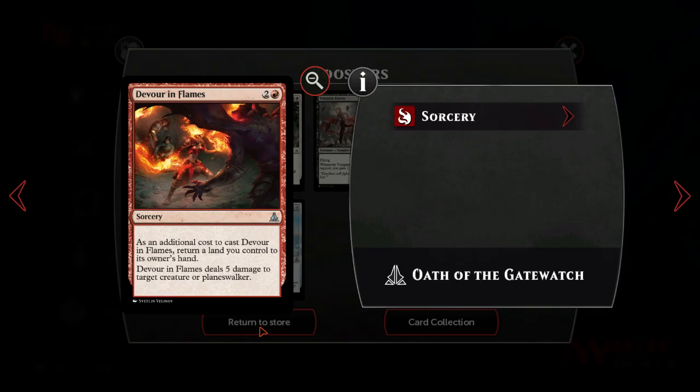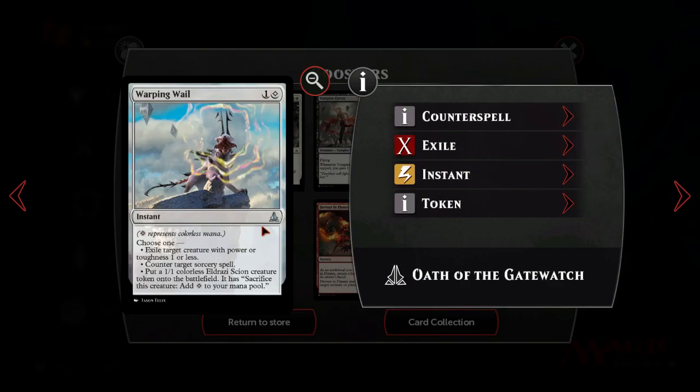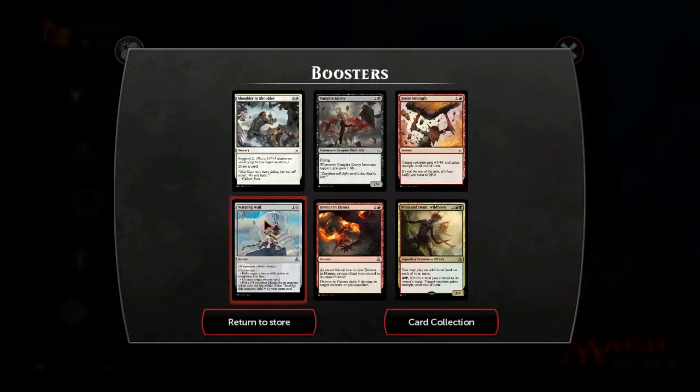Devouring Flames: 3 mana, deal 5 damage to target creature or planeswalker. This is a big deal simply because we don't have many ways to kill planeswalkers. I still don't know if you can redirect player damage to planeswalkers in Duels - I haven't worked it out yet. Either way, I think this is okay even if it is expensive. Warping Weal is kind of cool but very niche, and we don't have sideboards so it probably doesn't see play.